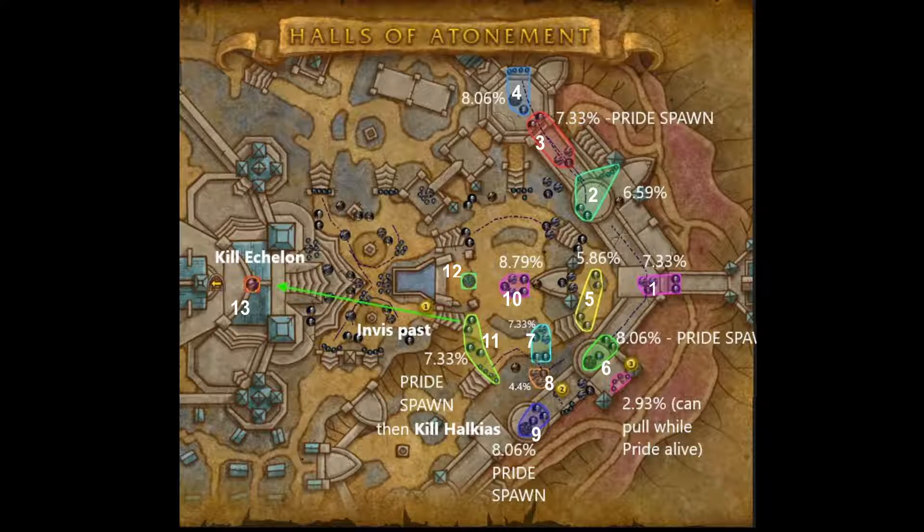After that, move into the next pull which also has a Shard of Hycaias, plus a couple of casters. Kick as you can and make sure everything dies at the same time. It's going to be a bigger pull for the healer, and Pride is going to spawn again once this is over, so try to make sure everything dies at the same time.